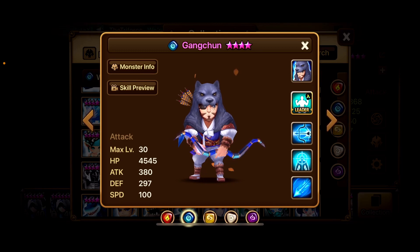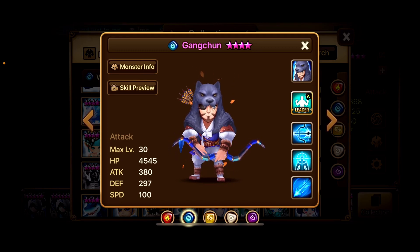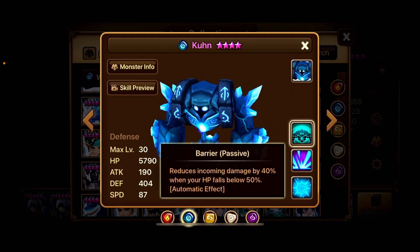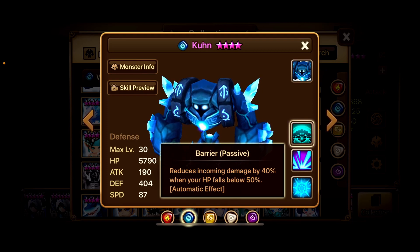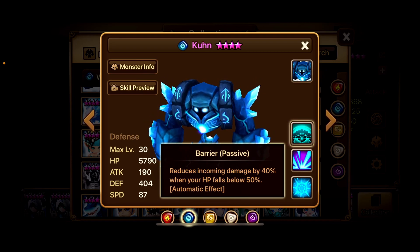I've been testing a lot of different options trying to see what is good for Giants B12. I have now discovered that the first skill, Aim Body, attacks an enemy to inflict damage that ignores all damage reduction effects. However, as I've been trying this out in Giants B12, I've noticed that the passives for the Water Golems, which reduces incoming damage by 40% when your HP falls below 50%, has still been reducing the damage of the Beast Hunter's first skill.